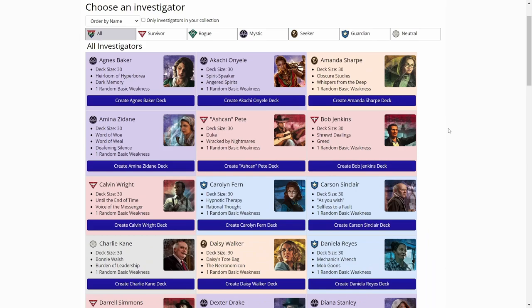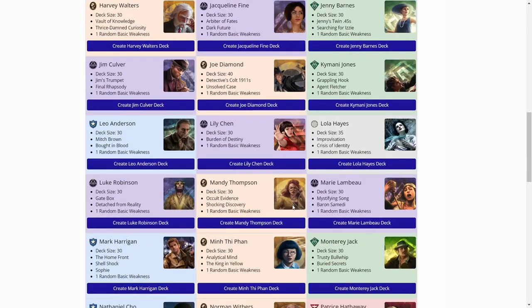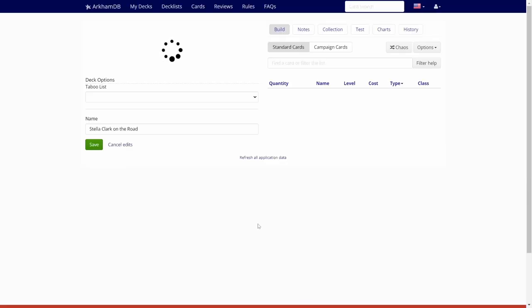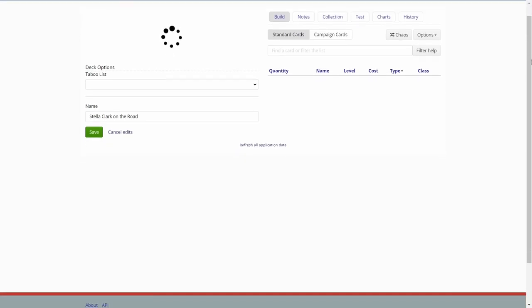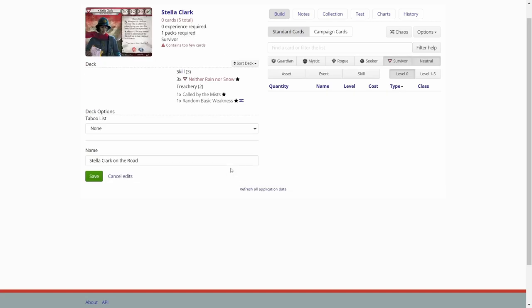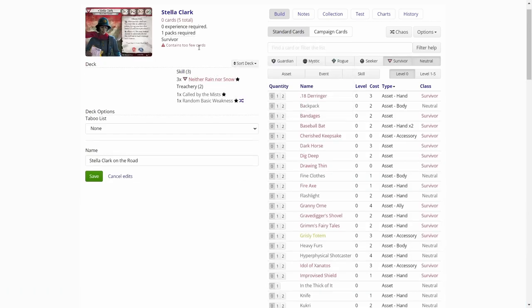We are over on ArkhamCDB.com. Let's find Stella first — there she is. Just a moment while the page loads up, so we can push the chaos button here. Stella is an interesting investigator, a really good one in true solo in my opinion. Let's see what kind of deck we get for Stella.